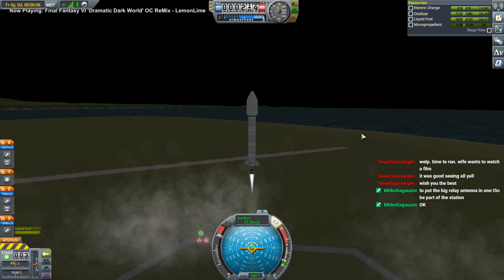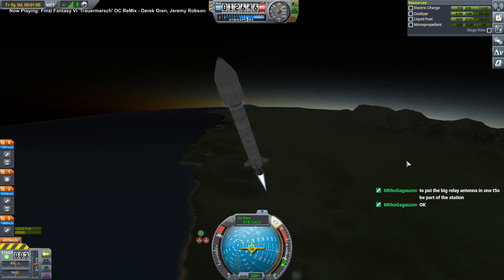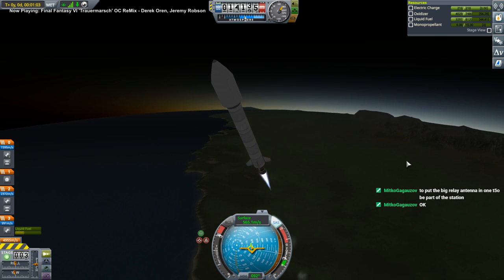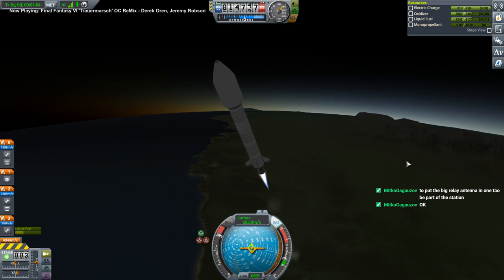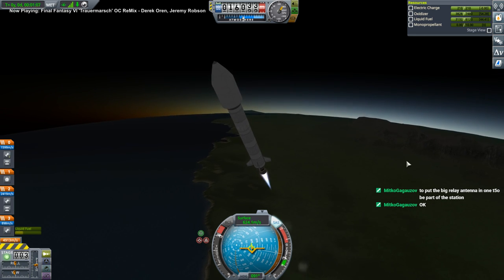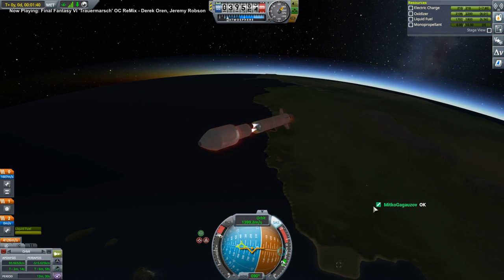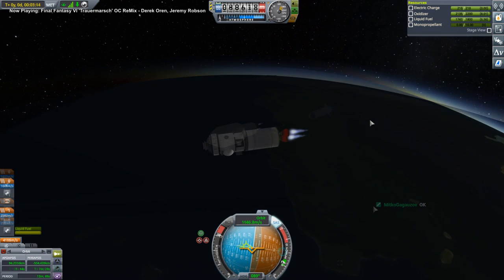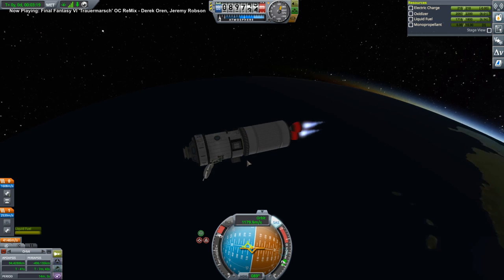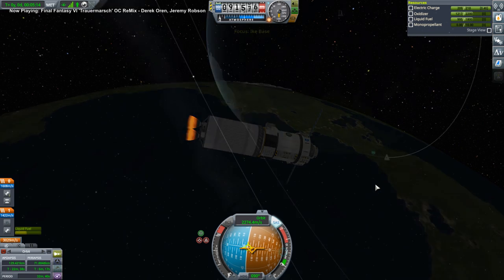Might have wanted a bit more electric charge. I'm not even sure I understand how KSP manages to get Unity to be happy with really large planets — or planets of any size, to be honest. Must take some doing. Okay, we're in space. Let's extend all the things. A bit lopsided, but all right.